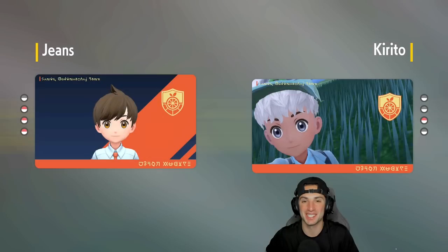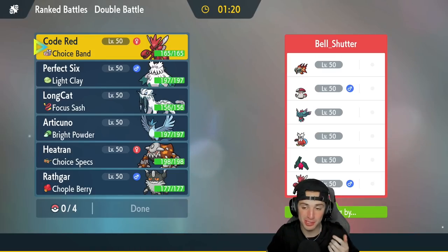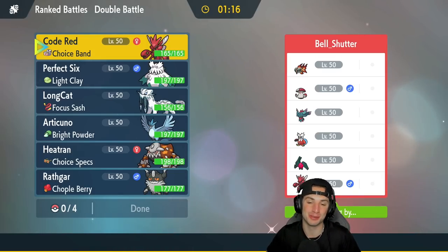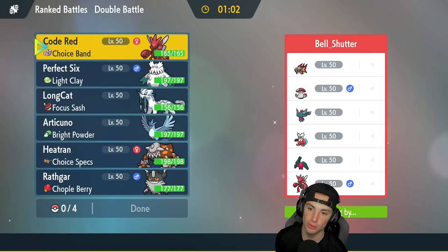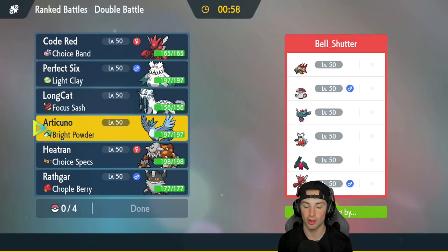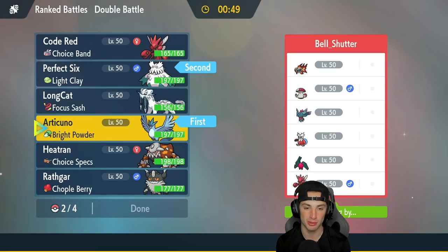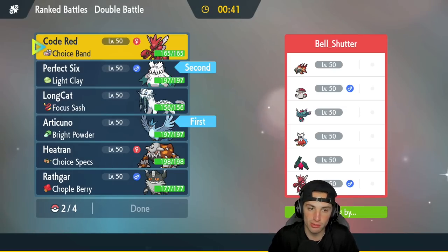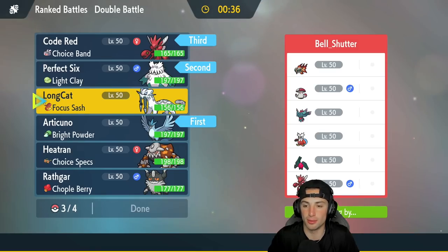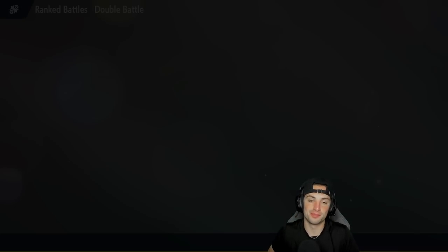We're hopping into our second match and this is a tough little combo to deal with — Chi-Yu, Flutter Mane, Iron Bundle, and they also have Scizor just like us. They have Regidraco alongside Amoonguss. I think they're gonna lead Iron Bundle, and I might just go into my weather squad — they have no way of changing the weather. So I'm gonna go into the weather and get the Aurora Veil going. In the back end I like Scizor and Chien-Pao — same team as last time, just different order.